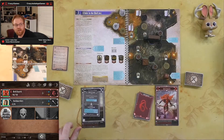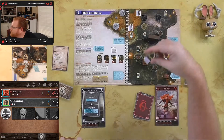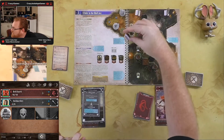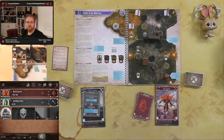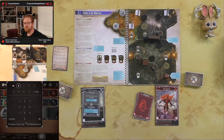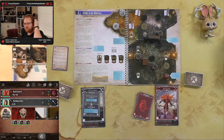Setting up Gloomhaven Helper for scenario two. Adding vermlings one, two, and four — the ones we see right now. It looks like they have four cards they can use instead of just one from last time.